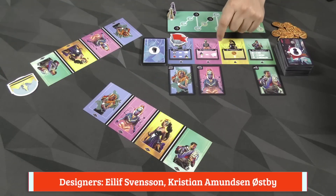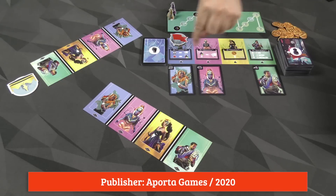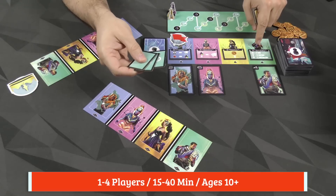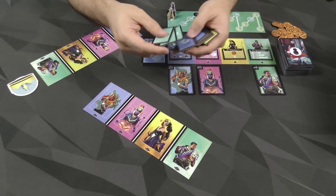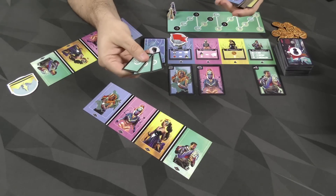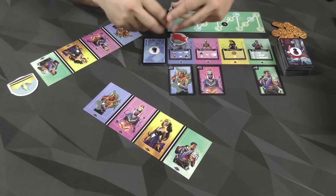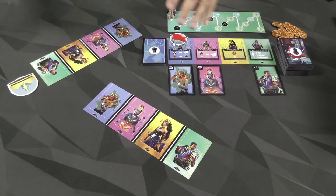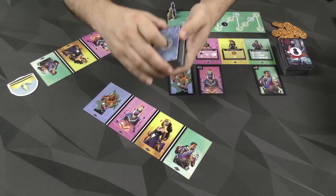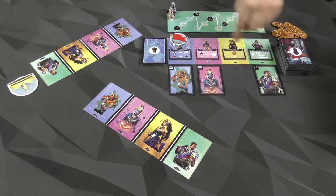To set up the game, we're going to place the Capital board in the center of the table. Then we are going to assign a power to each of the four colors. You can do this randomly by shuffling up all four tiles and selecting one, or you can pick the one you want. For each of these powers you see in this game, there are three other powers that could have been assigned to that player color. Many of those come with extra bits and pieces as well.